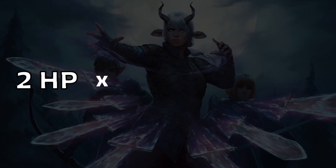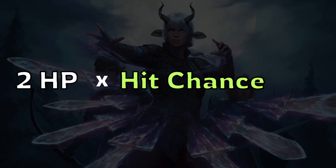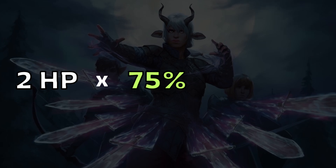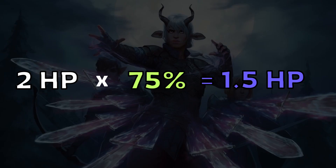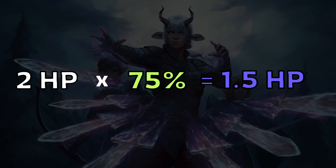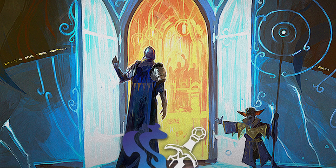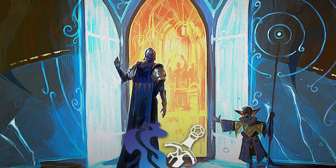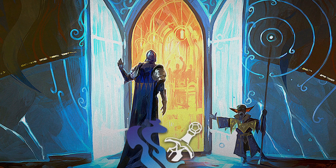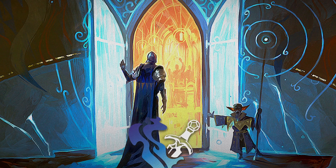Then we can take that and multiply it by our chance to land that hit. So if we have a 75% chance to land the attack, we multiply that by 2 — the expected hit points they would lose — to get 1.5. So now every time we use the attack, we expect to have them lose 1.5 HP. So now for the tough part: how do we find the probability that the damage will end up as minor, major, or severe?